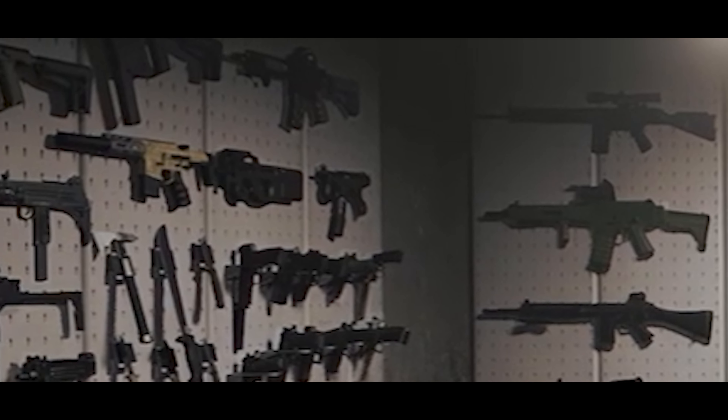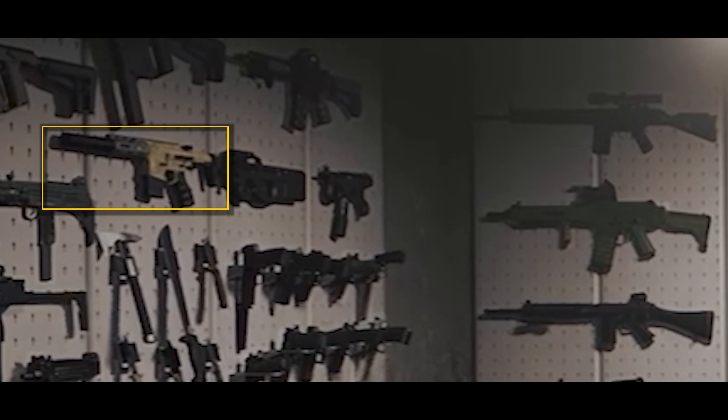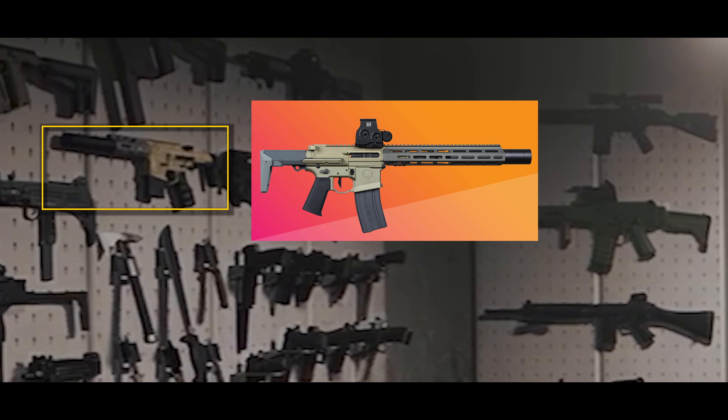We're going to start on the left side and go to the right side of the arsenal. First, we have the Honey Badger, or just the 300 Blackout SBR. You can see it's on the left here — it has a suppressor on it and a 20-round magazine. That's basically it for the Honey Badger.